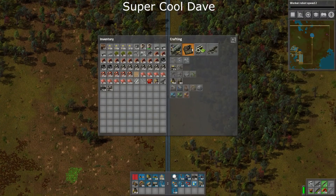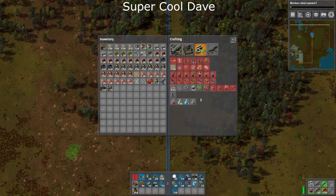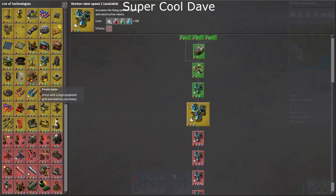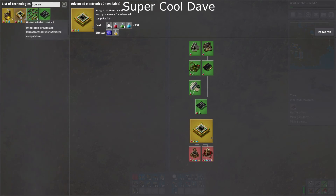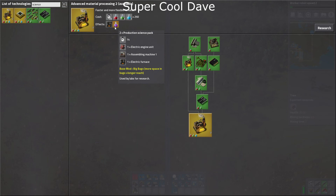Let's do that one. I can't make the next science yet — what do I need to make the next science? Robot speed — so I need to research advanced metal processing. Is that the only one left? This one needs 300 of everything, that will give me blue circuitry. And this one needs 250 of everything and it will give me the production science.